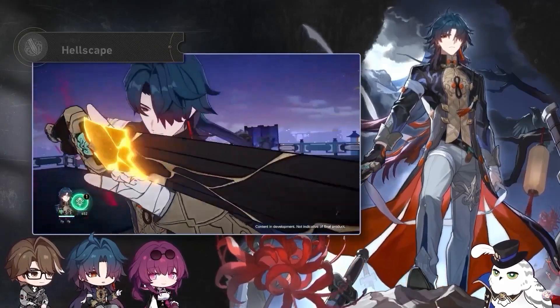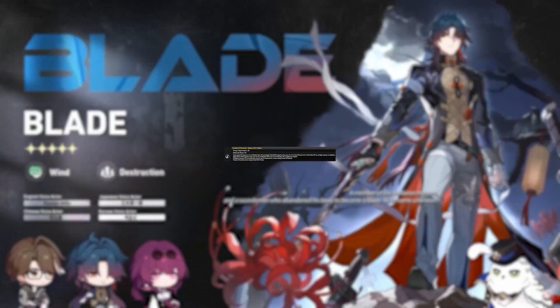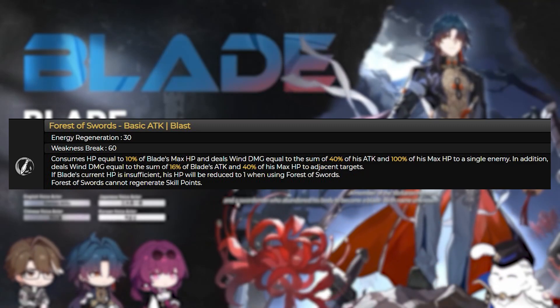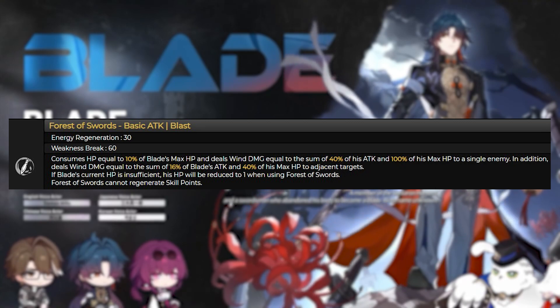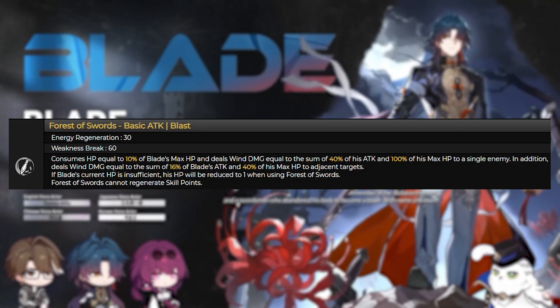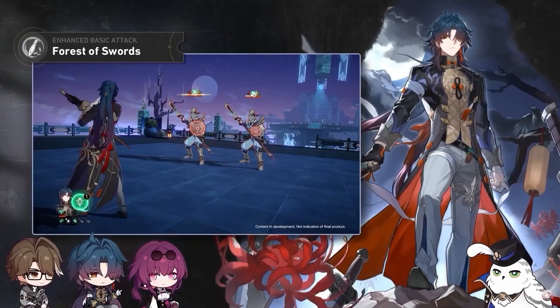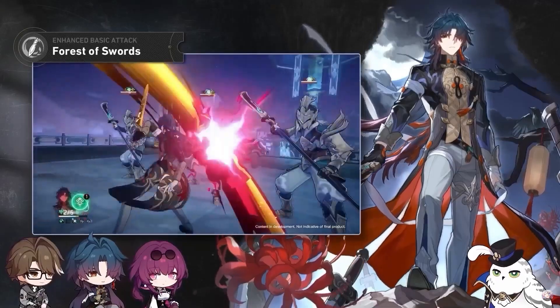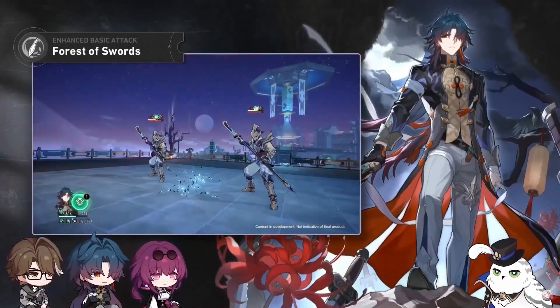When Hellscape is active, this skill cannot be used. After using the skill, his basic attack becomes Forest of Swords, where after using it, it consumes his HP and deals wind damage to a single enemy and some to adjacent enemies. That scales off some of his attack but mainly off his max HP. It is important to know that when using the enhanced basic attack Forest of Swords, it cannot regenerate skill points.